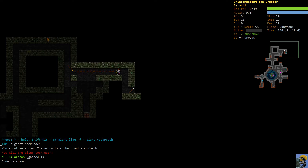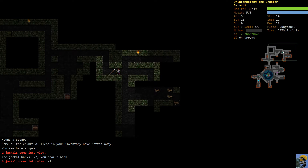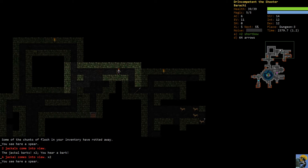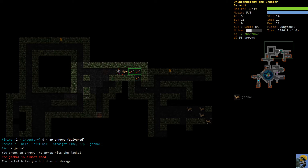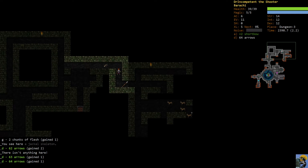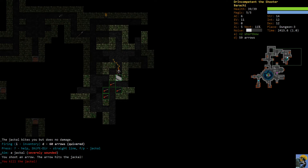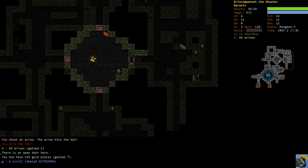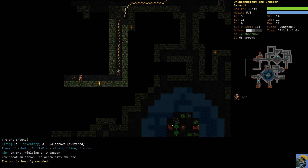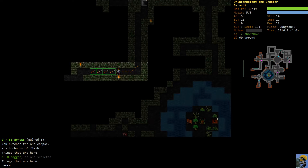We can absorb some hits even better now. I'm up to 64 arrows and feeling quite good. Here's a bunch of jackals - we want to go back and fight them in this hallway so they can only fight us one at a time. There's a scroll, there's a bat, an unidentified scroll, a bunch of money, and here's an orc who has himself a little dagger - let's blast him.